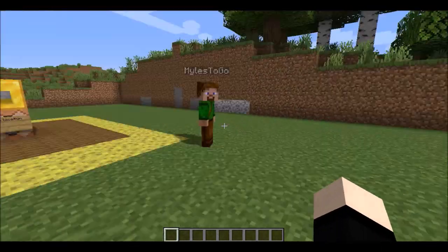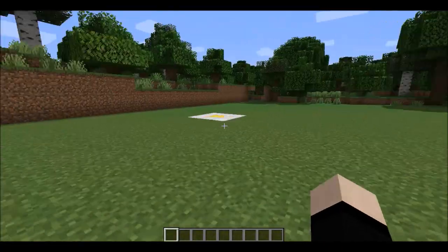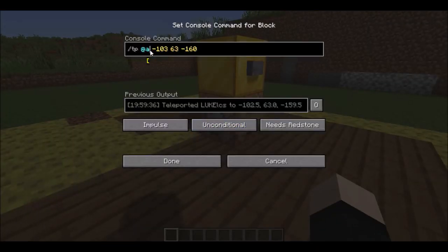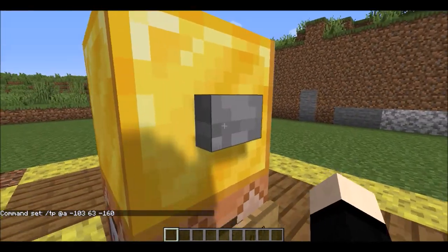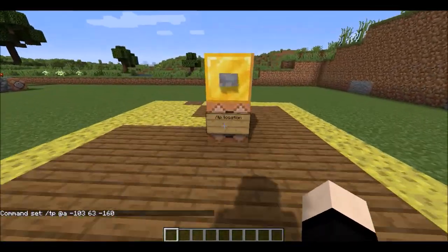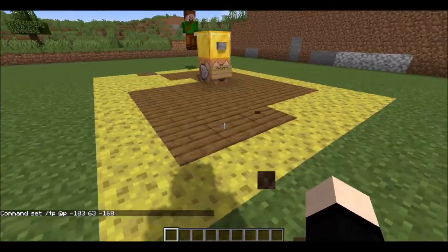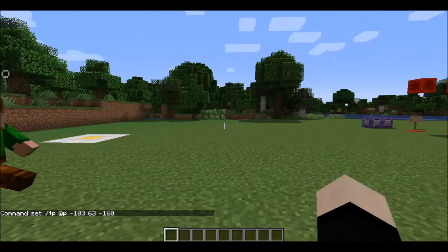That's the basics of the slash TP command, and that's probably what most of you came for. But let's say you wanted to teleport to a player, or have a player teleported to you — that's really useful. And of course, you could do all players or all entities. I tried the all entities before — please do not do that, I highly recommend you do not. But all players, so both me and Miles, were teleported at that time. And there's also random players and stuff. I usually just use nearest player.